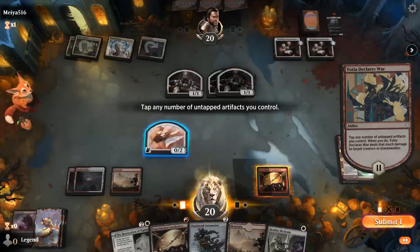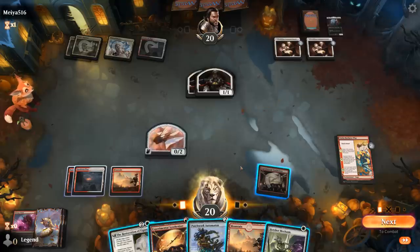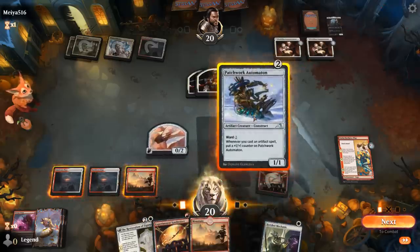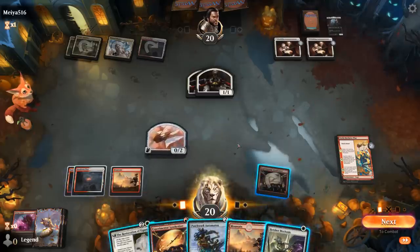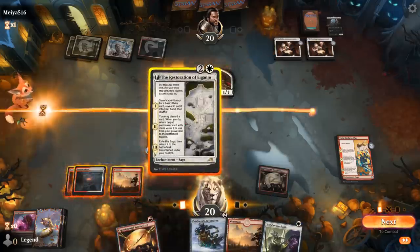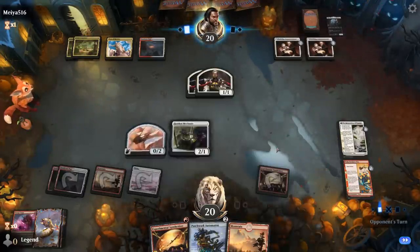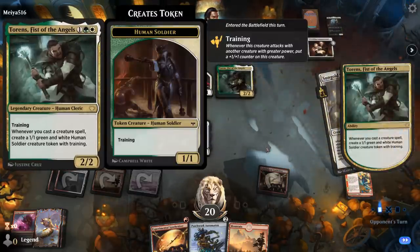For now we tap a Synthesizer to kill a token and keep Ornithopter back on defense. Restoration plus Mechanic might be the play, or we can get Automaton going so it can eventually block their tokens. We could go Automaton plus Synthesizer, but it's awkward since we wouldn't necessarily be able to play Mechanic afterwards. So we'll just go for Restoration plus Mechanic. Next round we can pump our Ornithopter to get in for some damage. Torrens is probably what we need to kill with Declares War if we get another chance to bring it back.